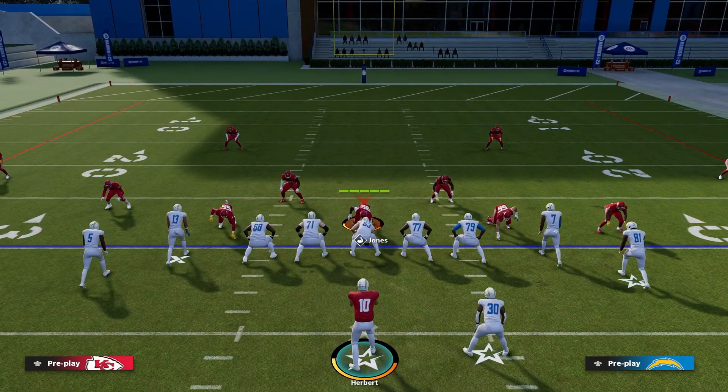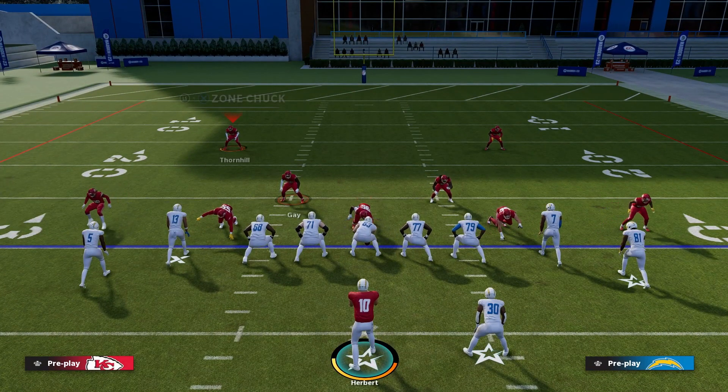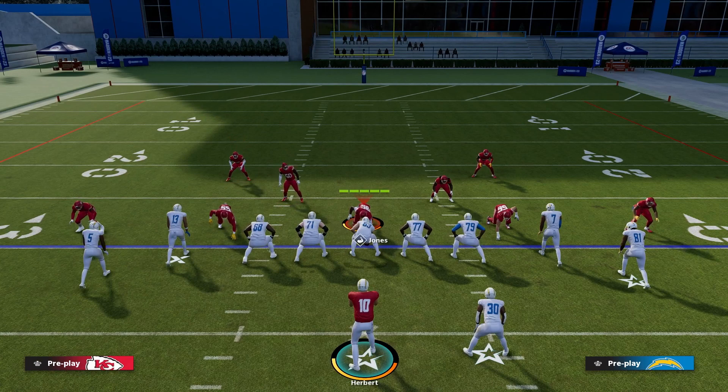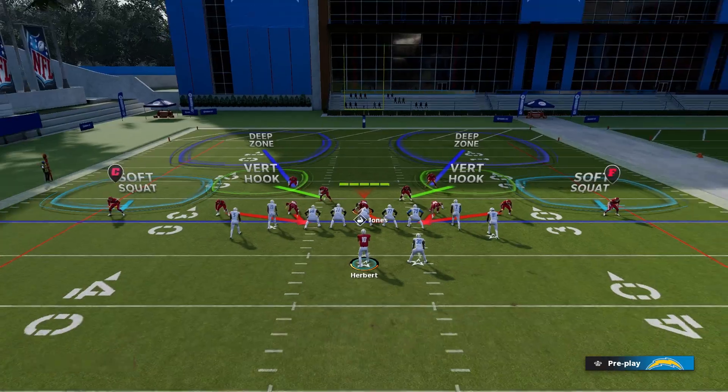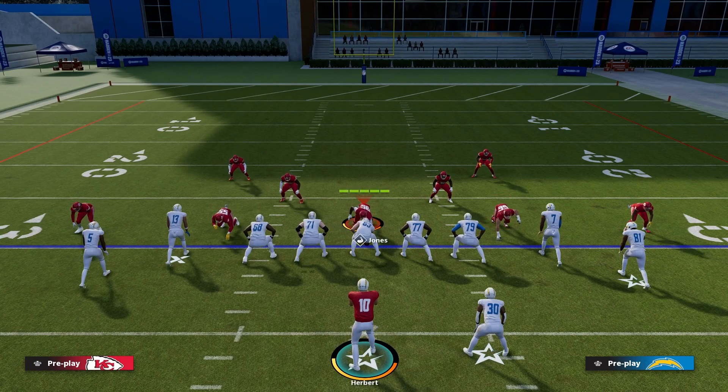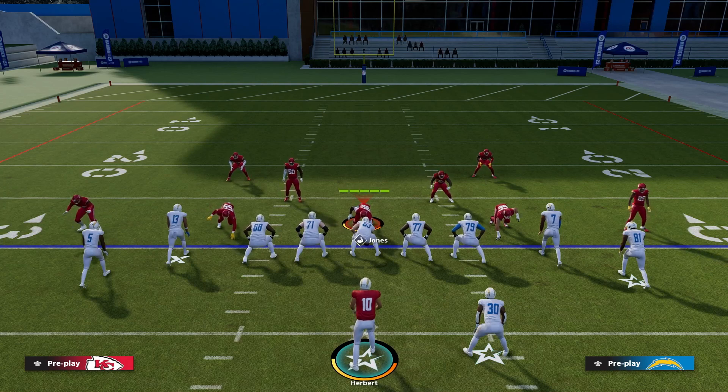The way you want to set DB Fire 2 up traditionally is you just want to press and then move the safeties in near the box. The biggest problem are these corner blitzers right here and right here. The whole point of this defense is to really get the blitz going first, because what match coverage is going to do is cover the receivers for a certain amount of time, but by the time they get open, you won't have enough time to throw the ball and they'll sack you. It's pressure — if they're covered for like three seconds, you'll get sacked.